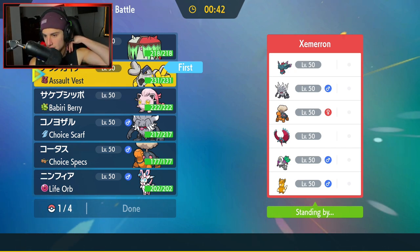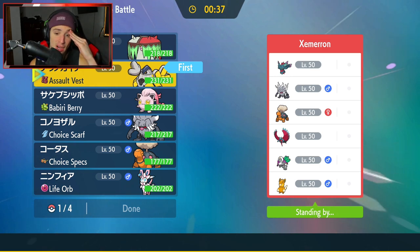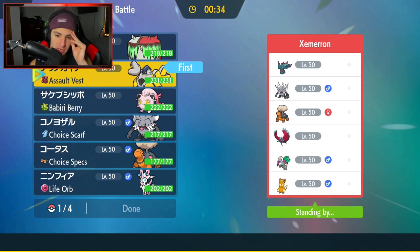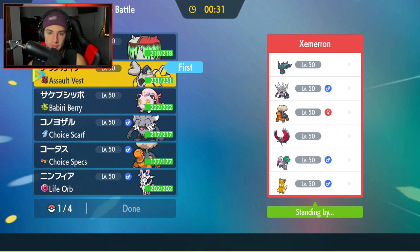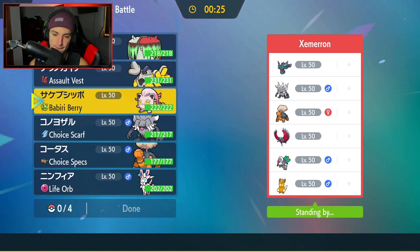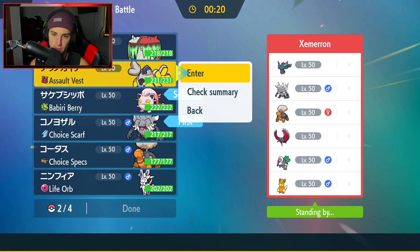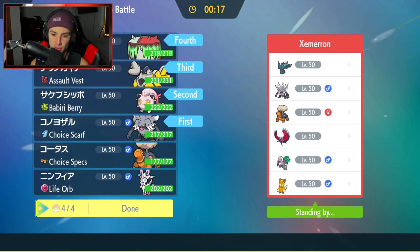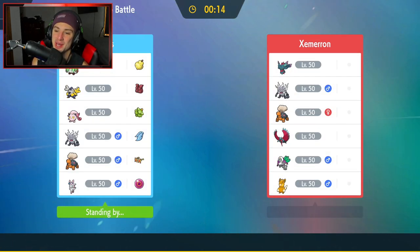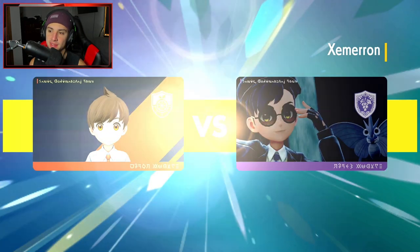I definitely want to go into my Fake Out user — Iron Hands. We've got to lead Jigglypuff — 222 HP, that is ridiculously high, so Gambit wouldn't even KO it. We're going to go in with Annihilape. I could Gambit. You know what, screw it — we haven't used Brute Bonnet yet so I'm going to bring in Brute Bonnet. Even though Sylveon or Torkoal might be a little bit better, Brute Bonnet is going to be a lot of fun. I love that Pokemon.